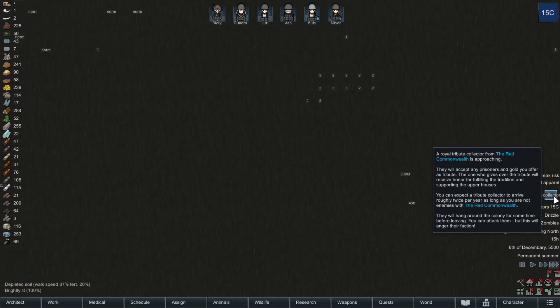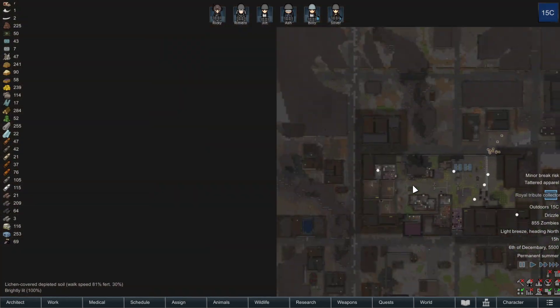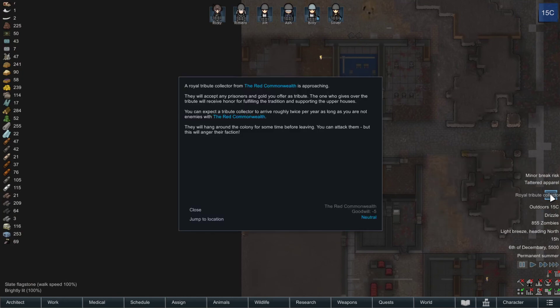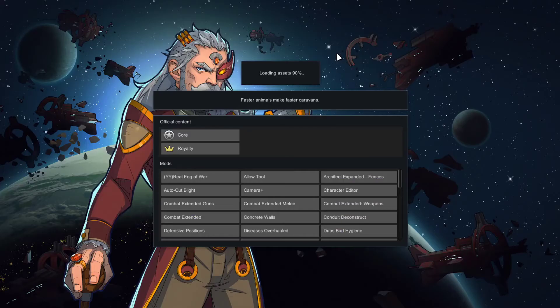A royal tribute collector! Well — oh, Jesus. Why'd that happen again? I was paused. To be fair, they came in in the same awful area. This episode's about done anyway. Maybe we'll try to see what the tribute collector does here in the next few seconds. They came in right where the horde spawned, so I don't have much hope for them. And this will probably tip us over to being hostile with the fucking Empire too, when a bunch of them inevitably die on the goddamn map.